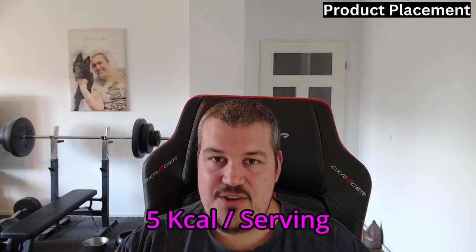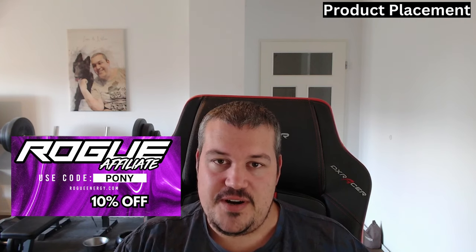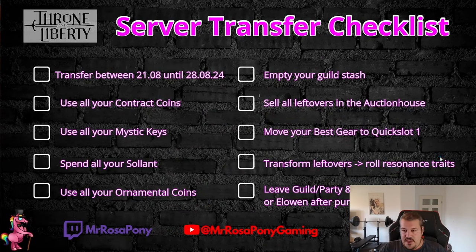You should also empty out your guild stash. And a quick word from our sponsor Rogue Energy — it's an energy drink with only five calories per serving, and if you go for the hydration option it's zero calories, so it's my energy of choice. Check it out via the link in the description and use code 'pony' to get 10% off your next order.